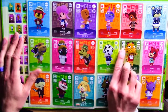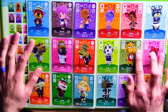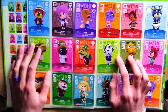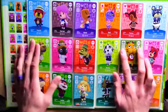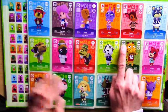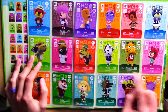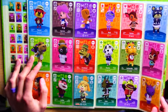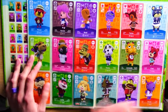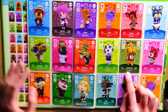You've also got a dice icon on each card with varying numbers, and also a paper-rock-scissors type icon. I think those are to do with Amiibo Festival, which is kind of a board game setup - I've never played it but I think that's what those are for. In the top left-hand corner you've also got a little icon showing what species the character is, just in case you couldn't tell.